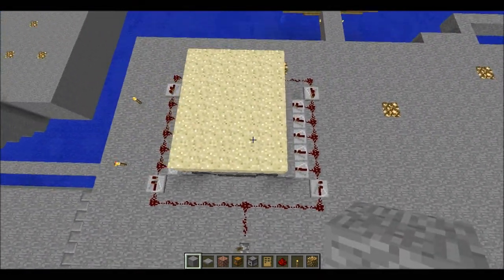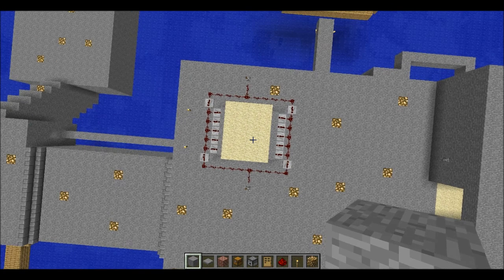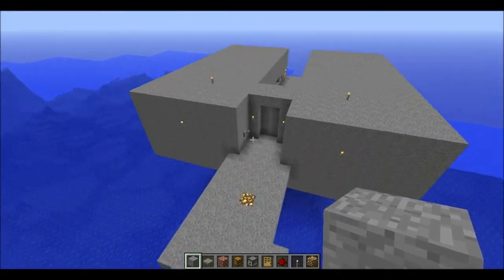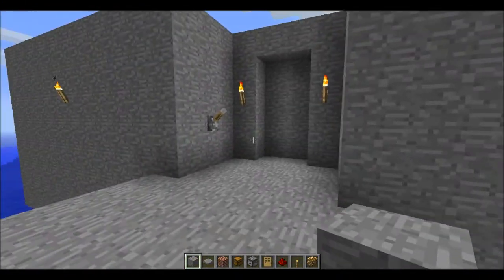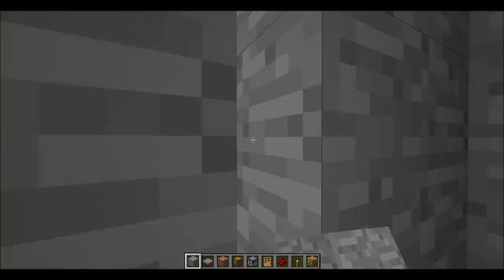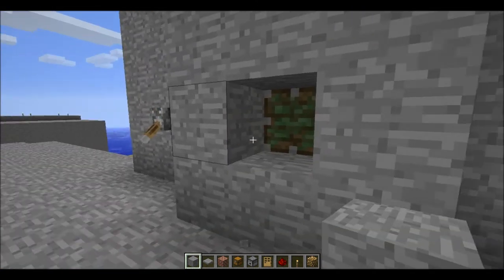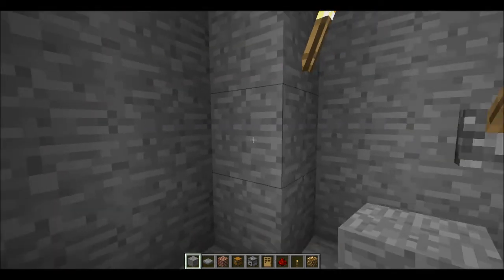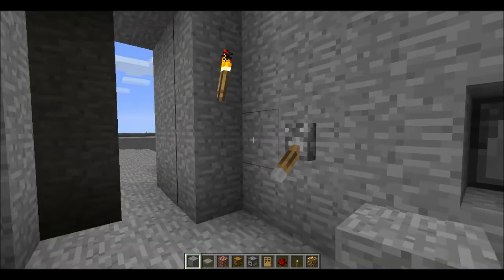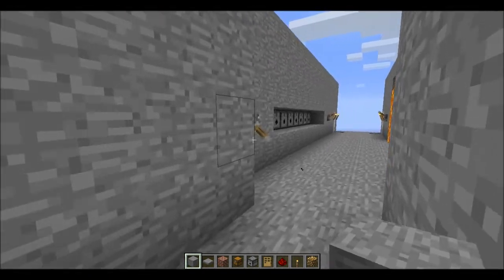This mechanism is how it works — just pause the video and you'll be able to see how to make one yourself. Over here is where I've put the doors in. You can close the door and it can also be opened from the other side. However if it's open on that side you can't close it from this side, so that is a flaw with this design.